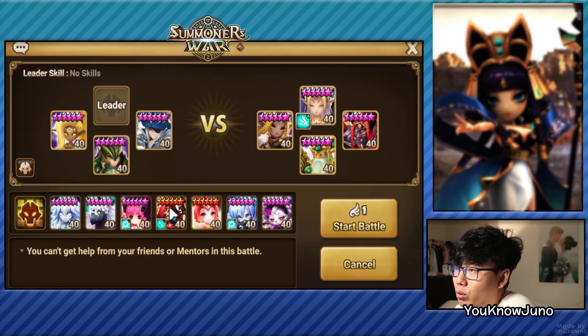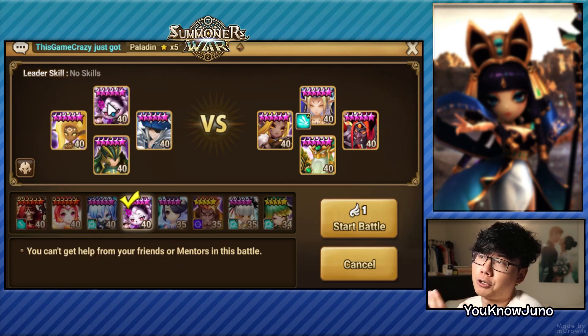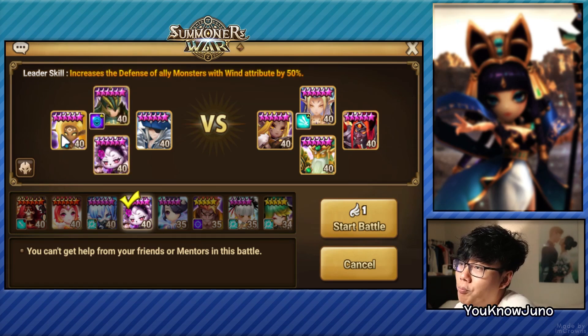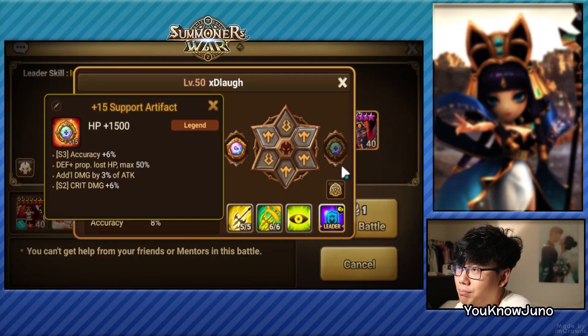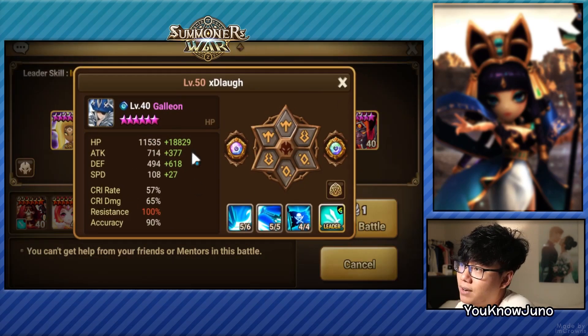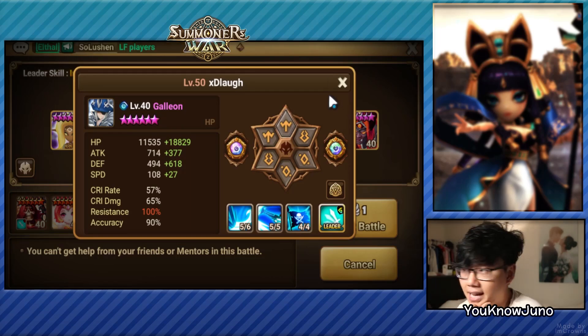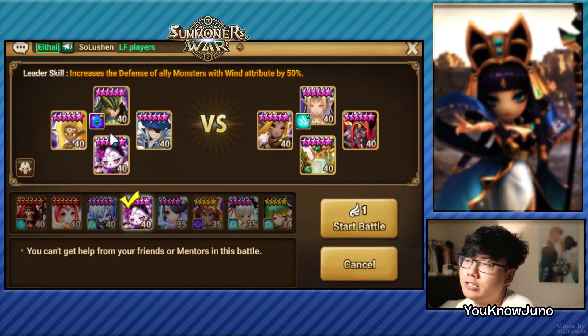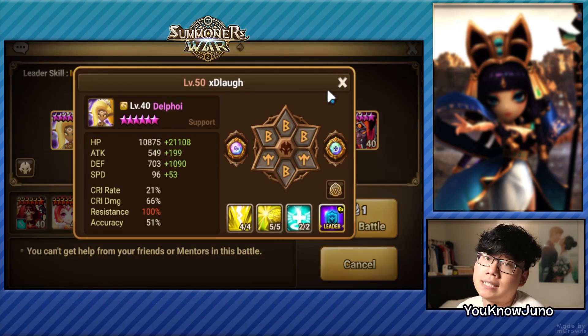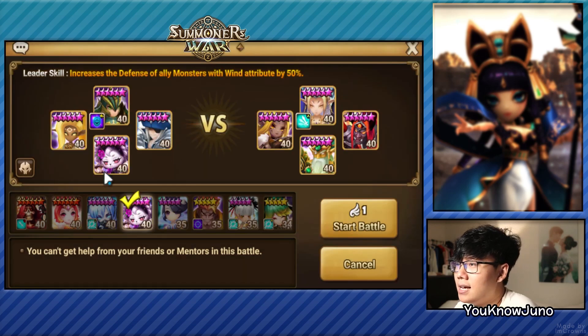We have this team and we'll just switch out the Bale with Lavender. We can't use her leader skill because she doesn't have one. We'll just take the Leo. The one downfall is that his accuracy is really low — 8% plus 6%, so that's only 14%. But we have two fight sets, one fight set on the Galleon. Everything else is pretty much the same as how I build second turn teams.